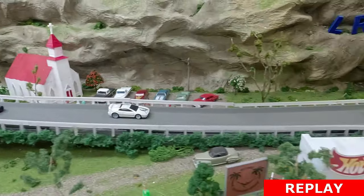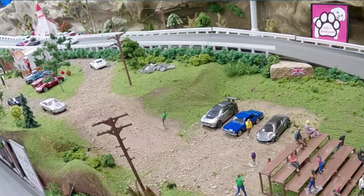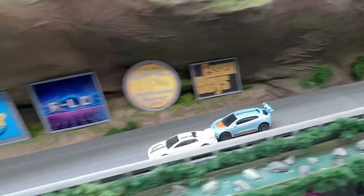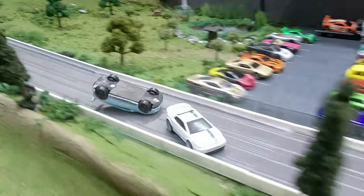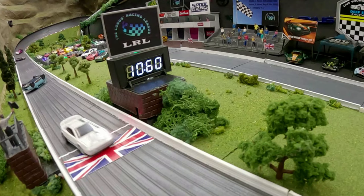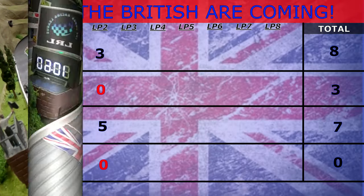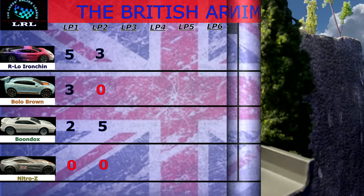Boondocks spins out, allowing everyone to catch back up. Bolo is using all of the track and then just a little bit more — he literally goes off road! Then coming down to the line, he's sniffing Boondocks' bumper a little too closely, hits the wall, and that flips him over. Arlo sneaks right by the two stuck cars. Nitro Z gets another big red donut, but the scoreboard's looking pretty even. Still got a lot of laps left.